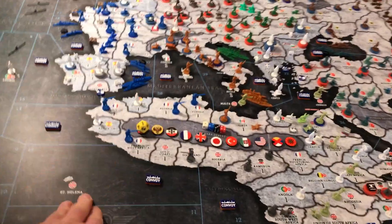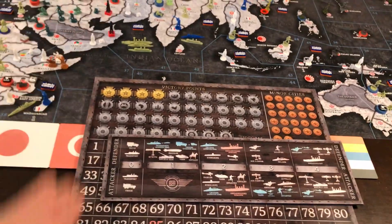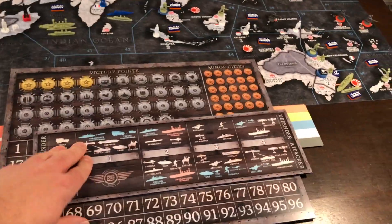On Combat Miniatures you can currently get the map, half the card deck, the rulebook, the victory point income tracker, and the battle board.